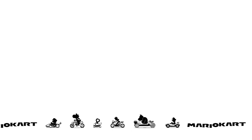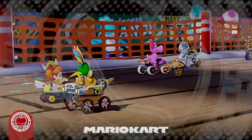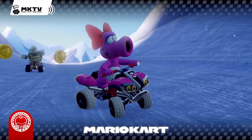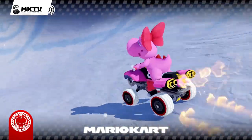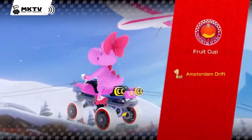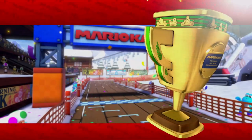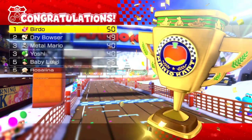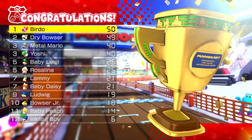We get the golden trophy — not a three-star finish, but a golden trophy is enough. Looking at our 150cc Fruit Cup results: we had Amsterdam, Riverside Park, DK Summit, and Yoshi's Island. All four tracks were really good — it's hard to choose a favorite, but Yoshi's Island wins for me just because it's a brand new course with such a cool aesthetic. Also, collecting over 3,000 coins gets us a new vehicle customization option!